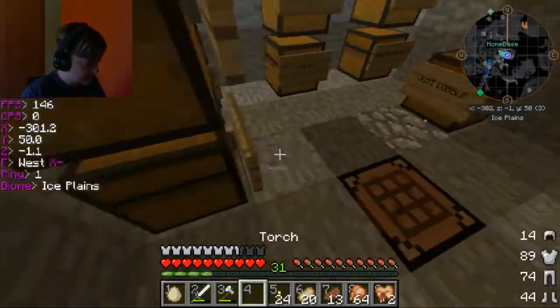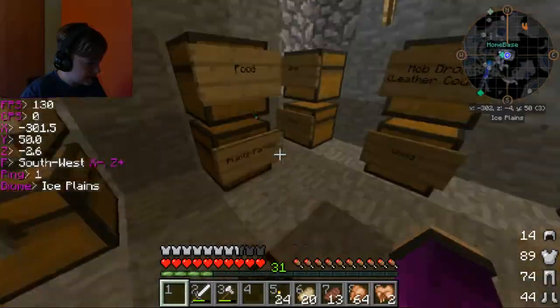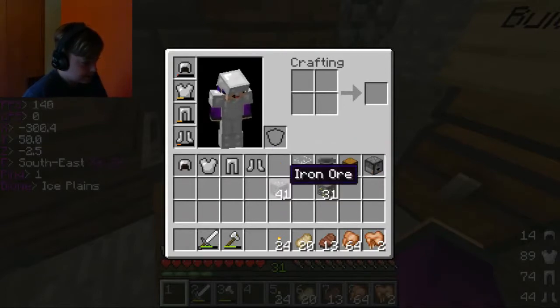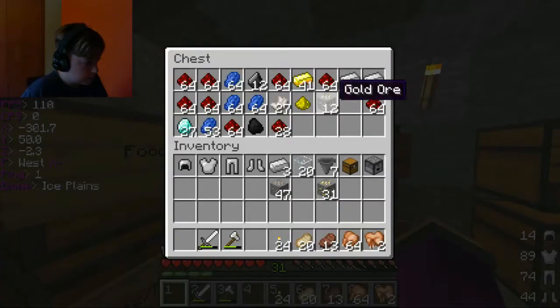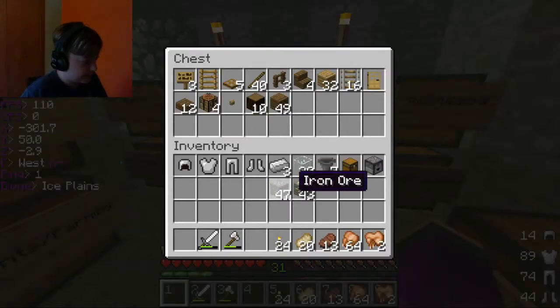I'm gonna try this egg — let's see if we can have a baby Gerald. Gerald! I got 41 iron. We almost have a stack of gold and iron in my inventory.